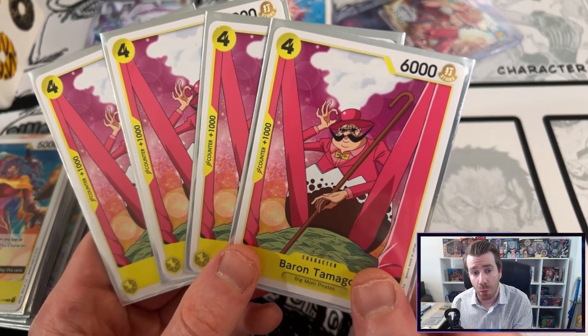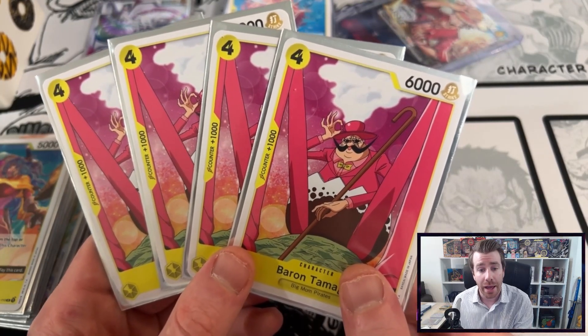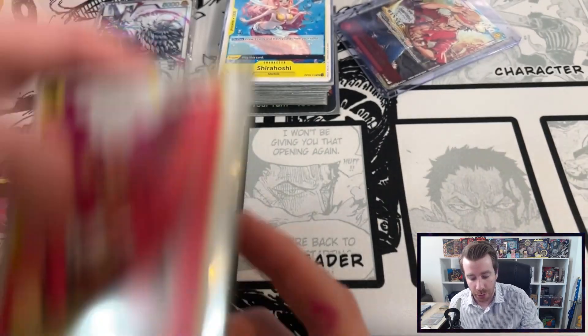Now some might be saying why aren't you playing four of the Charlotte Katakuri with Rush, but that card doesn't have any combo power and you do need to be able to defend from a lot of attacks, especially if you're playing against a Zorro player.